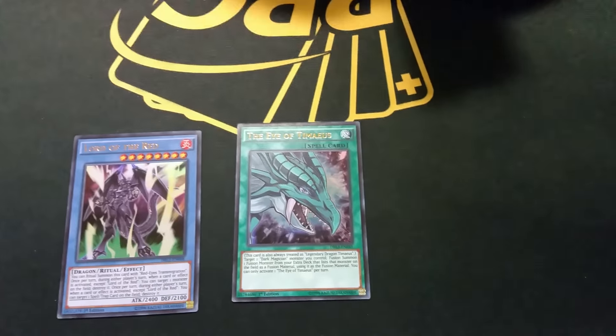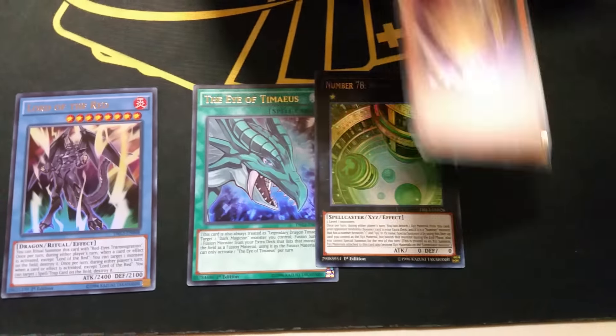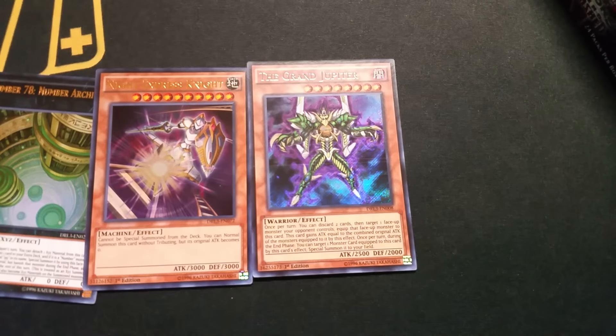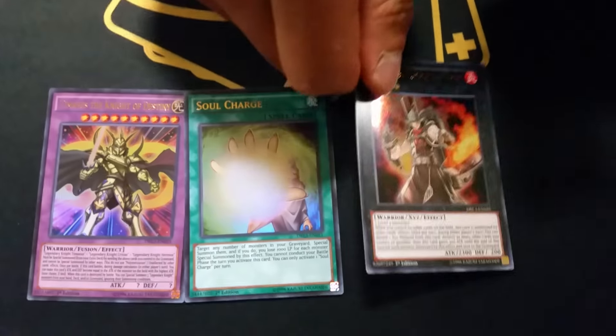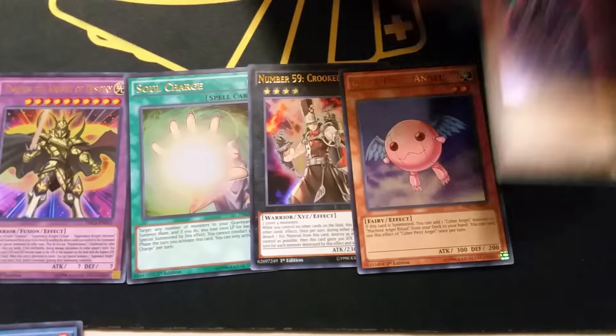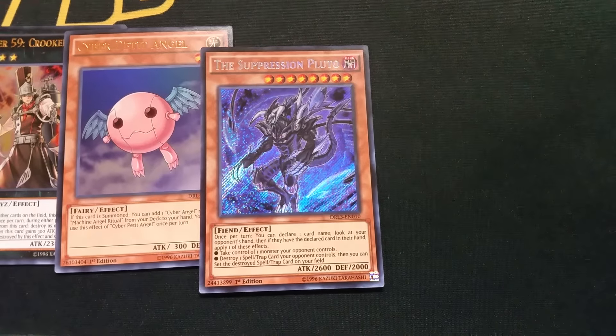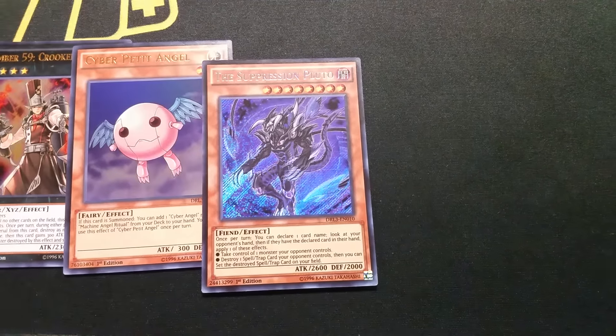Oh there you go, nice! That's one of the best cards! And that's Jupiter — there we go. So it looks like all these sets are always going to bring a new archetype. This one's a cool reprint though — Ultra Soul Charge. And there's another planet card — Pluto, Jupiter, Mercury — what else, what's the other one?